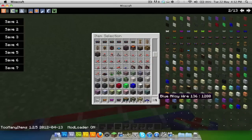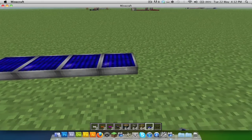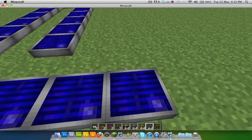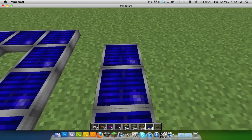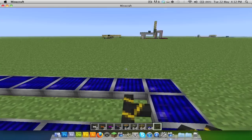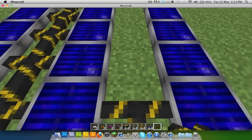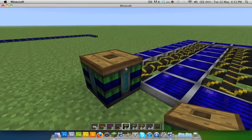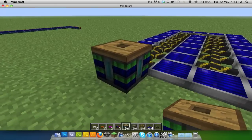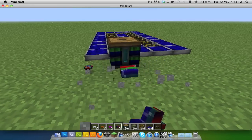Stuff gets quite technical now. Just place your solar panels in an optimal layout — I'm on creative so this probably isn't a typical survival setup. As you can see nothing is wasted except those two. Place your wire all the way through, and put the battery box at the end to collect the power from the solar panels. As you can see the battery box is filling up pretty fast.